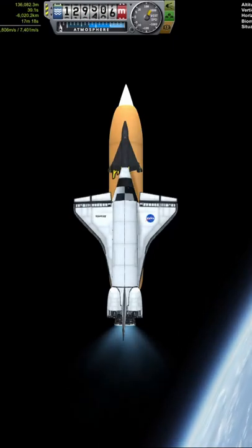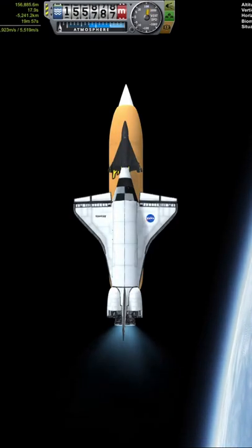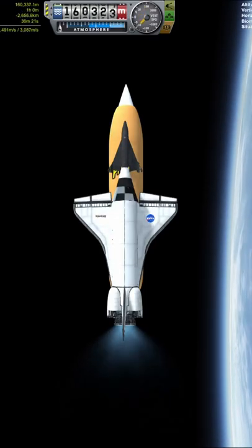The mod I used for the shuttle parts was Benji 10's Shuttle Orbiter Construction Kit. Fantastic mod, and I definitely recommend checking it out. It even has RO configs. The rest is built with standard RO parts.